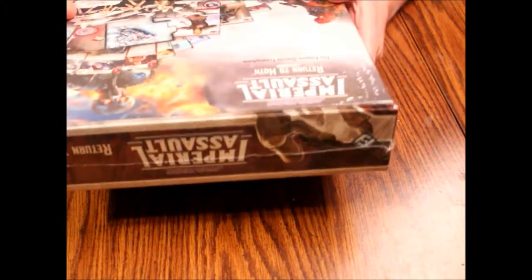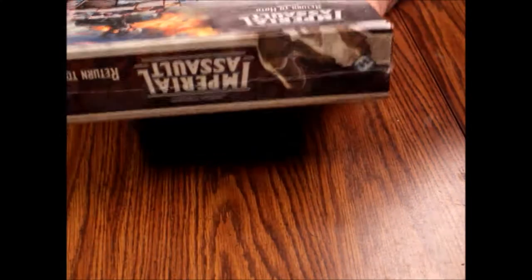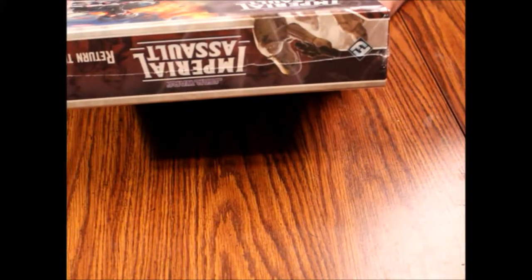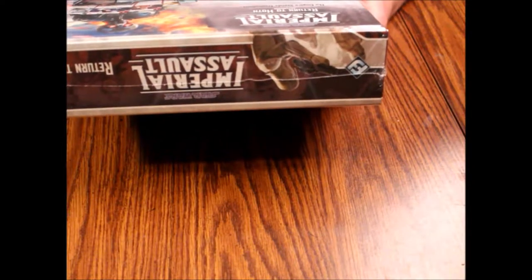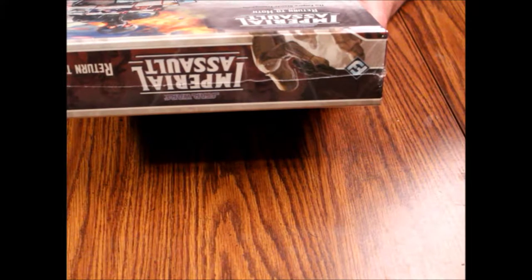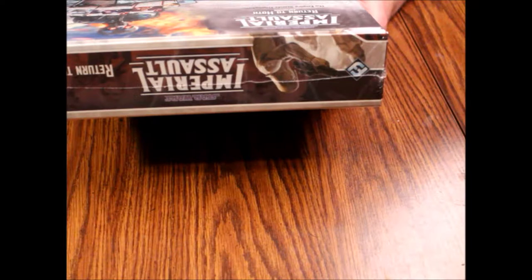This requires the Imperial Assault core game to play, as it says right there in big red box. Inside you get 16 plastic minis, which is pretty cool: three hero figures, six snow trooper figures, four HK assassin droid figures, two Wampa figures, one SC2M repulsor tank figure, 17 deployment cards, six agenda cards, eight mission cards, three side mission cards, four threat mission cards, 11 reward cards, four supply cards.